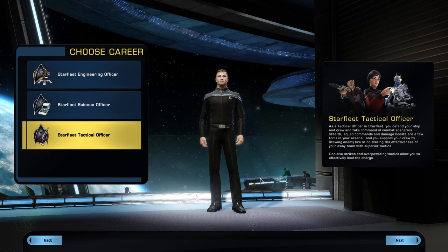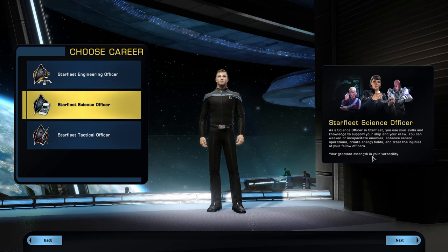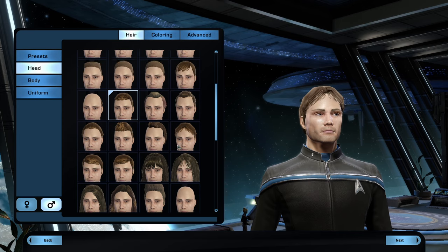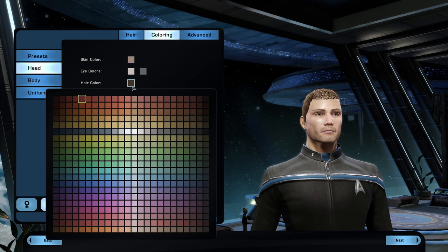We're going to be a basic Human. Here's where you can select Tactical, Engineering — we're going to go with Science. There's a brief description of what each class does. You can randomly grab a preset if you want — hey, look, it's a Geordi-esque character. There are a lot of customization options; these are just presets but you can do skin tone, eye color, hair color. We're gonna make this a representation of myself — starting to get those gray hairs going.